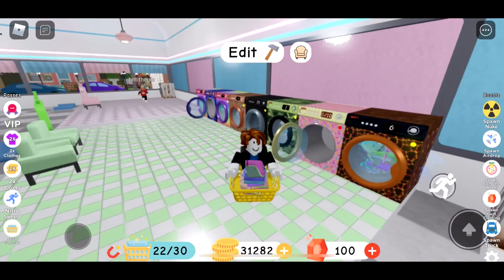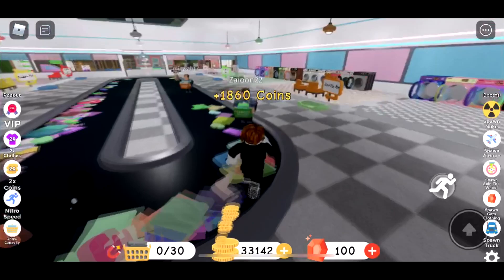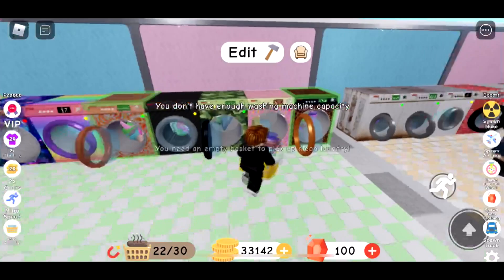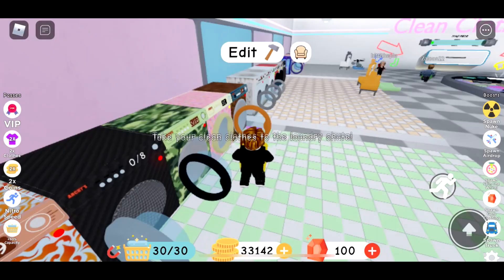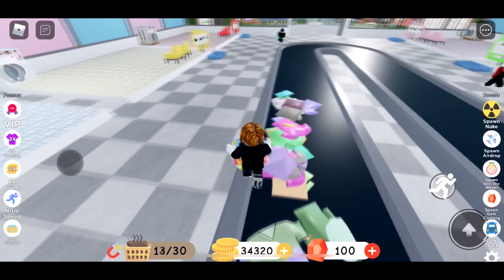That one is done, that one is done, that one is done — 30. 1,100 to 1,160 coins — that's better. Enough washing machine capacity. Yes, yes! 30 pieces. 34,000 points — 7,000 more to go.